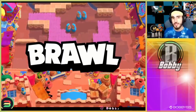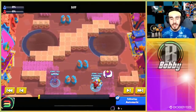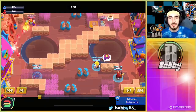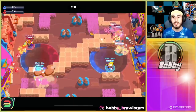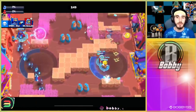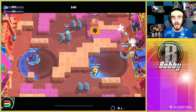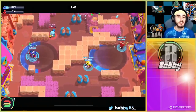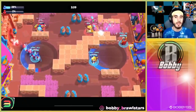Moving onto game two, we kept the same strategy. We're going to move OG over onto the Rico and me onto Gene. The reason we're running Gene — it definitely isn't good on this map — is because we were expecting Stew, and Gene is pretty good into Stew. Luckily we went up against Sandy and Gale, which Gene is also good against, so I'm kind of just chilling in this zone.